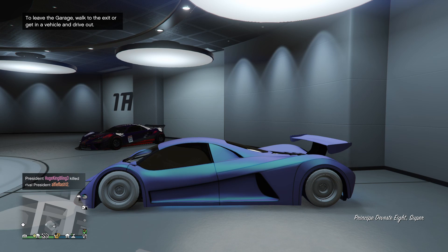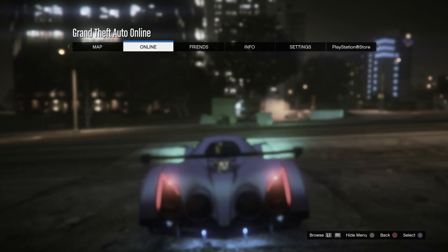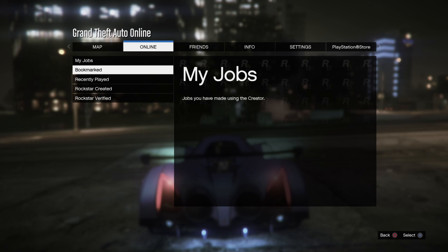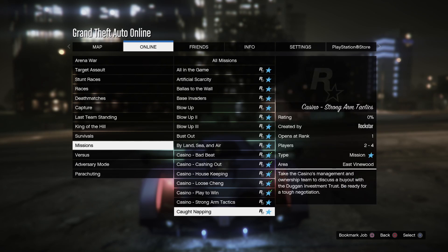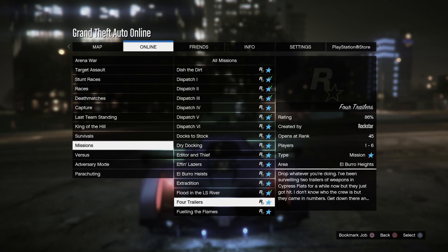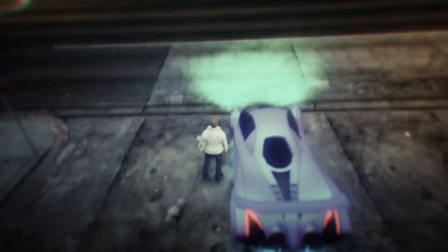Once you get out, it doesn't really matter if you're inside the car or not. Now we're going to want to go click the settings, go onto Online, Jobs, Play Job, Rockstar Created, go down to Missions, and you want to go down — I'm not quite sure what the name is — but you want to go down to Intel Bureau Heists, and you want to go start that.